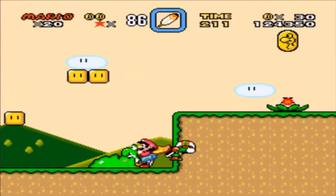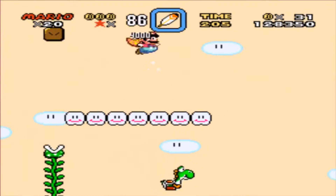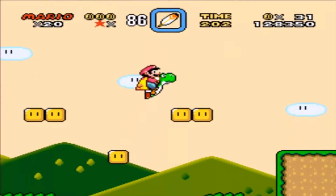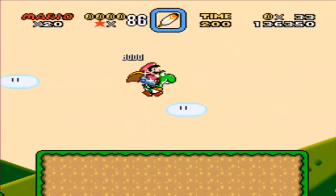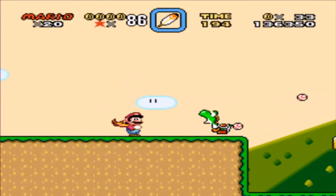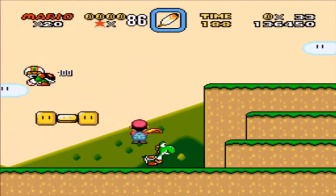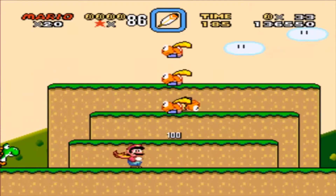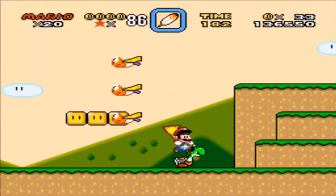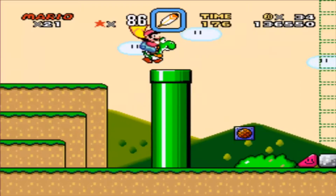The cape is actually very broken in this game. You can actually use your cape to do a lot of stuff besides flying. You can use it to cancel out these little baseballs that are actually really annoying. You can use it to spin attack and kill enemies. There's a lot of stuff you can do with this cape.